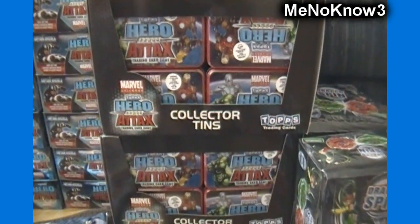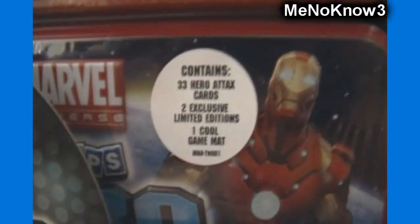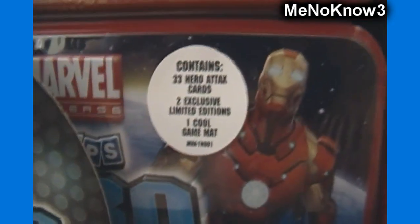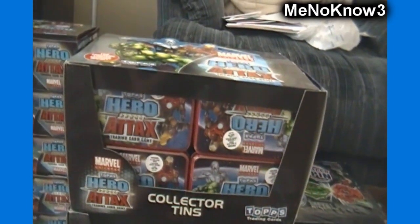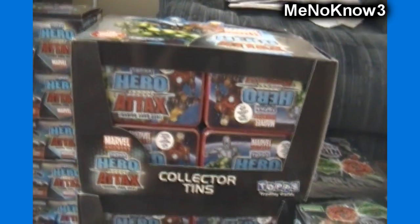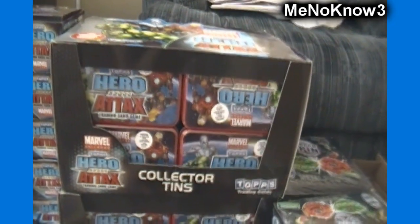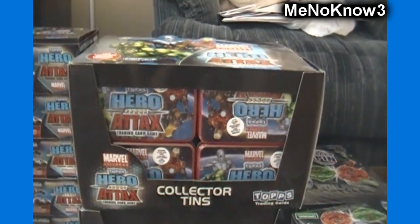We got 2 boxes of Hero Attax collector tins. As you can see here, each collector tin contains 33 Hero Attax cards, 2 exclusive limited editions, and 1 cool game mat. I'm going to assume the game mat is just a paper or cardboard one, like what comes in a starter pack. I'll make sure I open one of those on video in the very near future so we can see exactly what's in those, and those will also be available on the website.